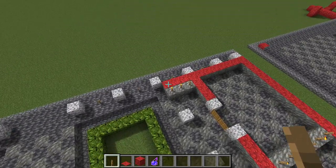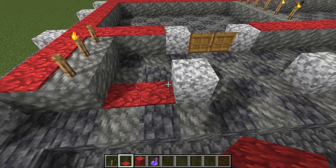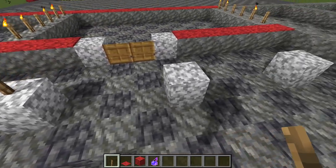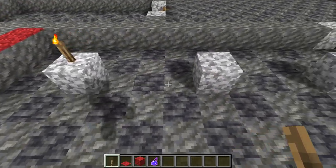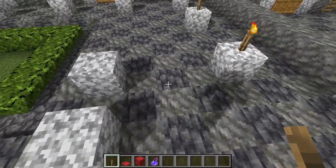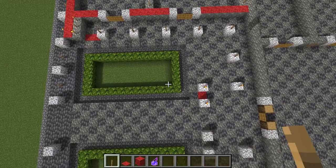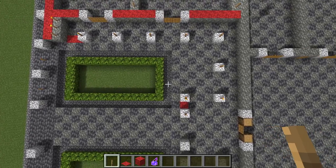Going back here, we have more column bases to place. Skip two blocks and then a column, skip three and a block, three and a block, three and a block, three and a block, then turn and do the same thing — three and a block, then three and a block — turn again, go for three and a block, then one space and one more block. That will be the column spacing for our peristyle courtyard.